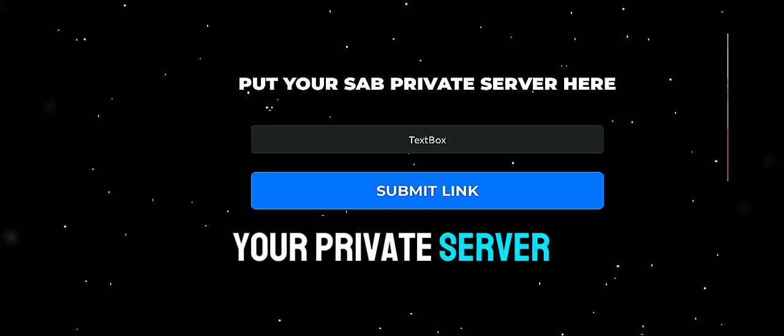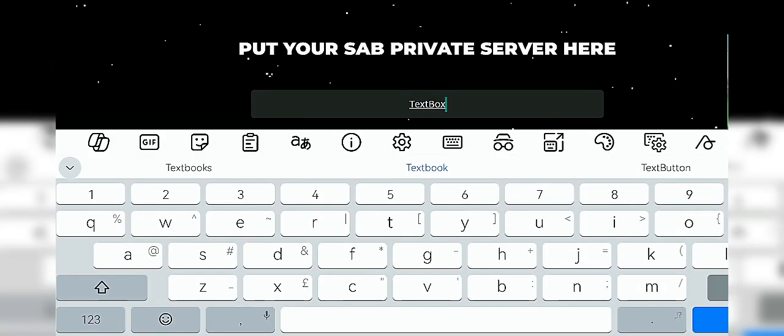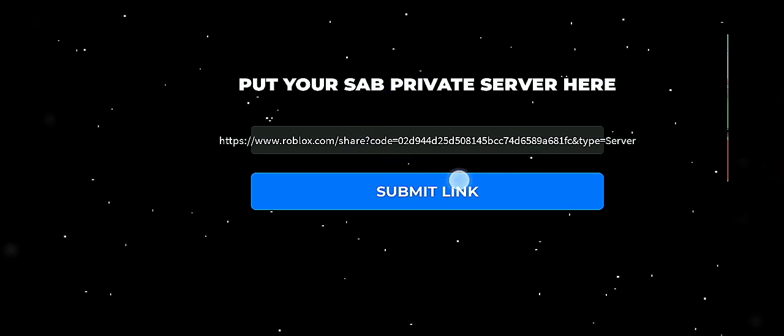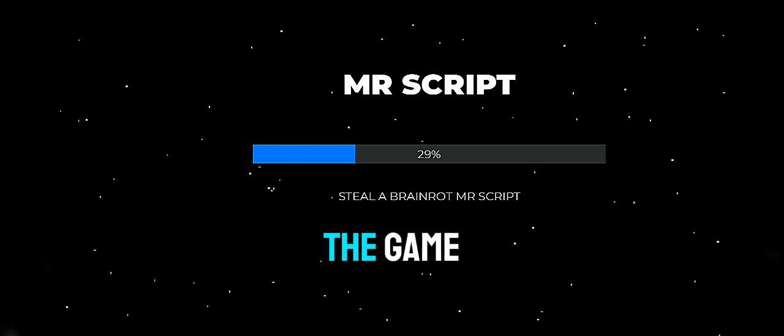Here you need to put your private server link in. Make sure you have a private server — if you don't have a private server, this will be very difficult to do. Now you just need to wait to send the link to the bot in the game.